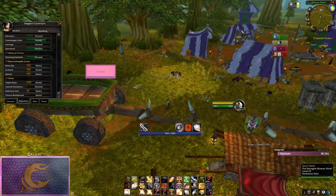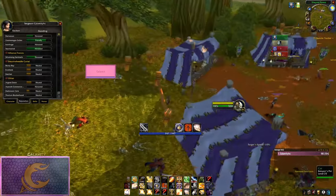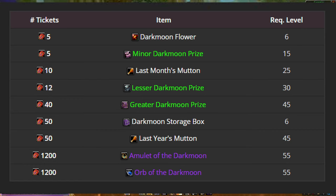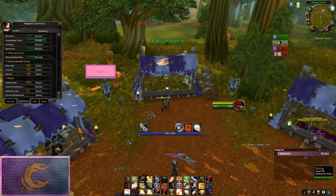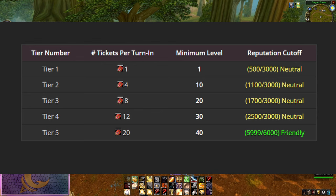So what does that mean for us, and how do we get this 14-slot bag efficiently? The Darkmoon Faire storage box is obtained by acquiring 50 Darkmoon tickets and turning in the quest mentioned earlier. You obtain tickets by turning in certain items and are rewarded a number of tickets based on the tier of the turn-in. There are five tiers as shown on screen.